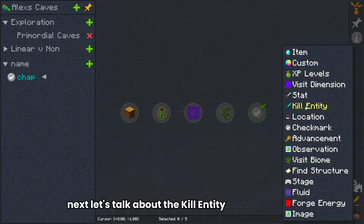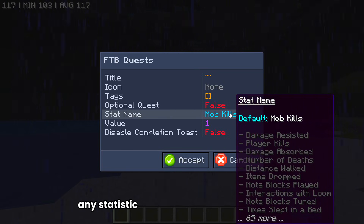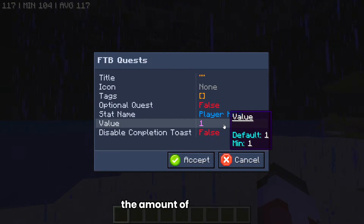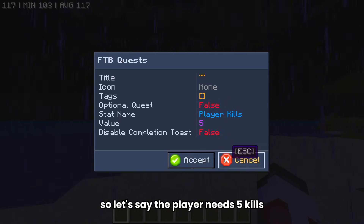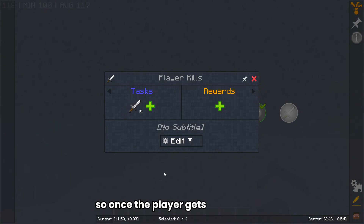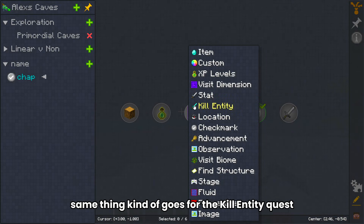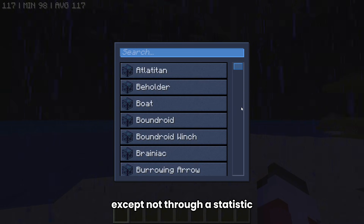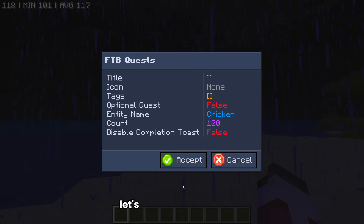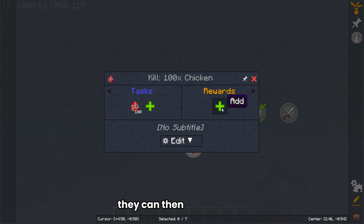Next, let's talk about the Kill Entity and Stat quests. For your Stat quest, it's basically any statistic in the game of Minecraft. So if you want player kills to be the metric, you can pick player kills and set the amount — like five kills for a multiplayer scenario. Hit Accept and that's it. The Kill Entity quest is the same concept but not through a statistic — so if you want the player to kill 100 chickens, just select it, edit the title and icon, hit Accept, and once the player kills 100 chickens they can get a reward.